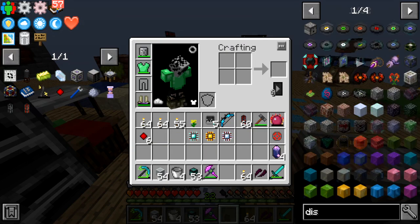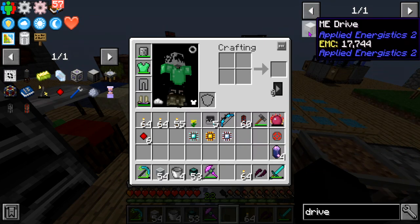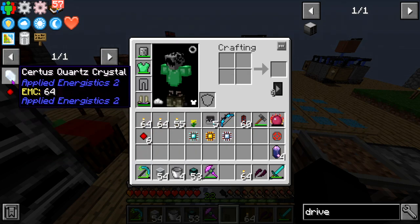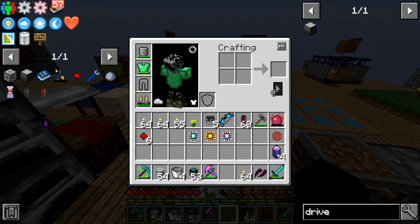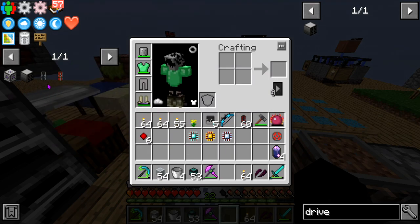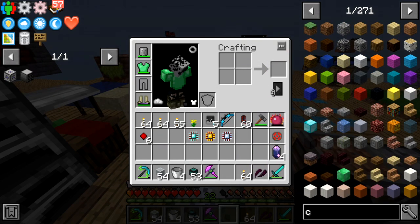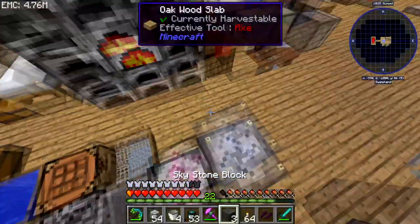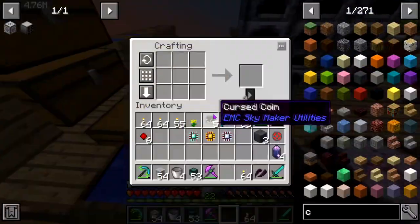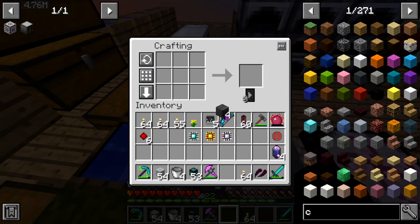Then maybe an ME Drive — we can probably get rid of like 50% of what we have here. We probably don't need half of this anymore. Throw that down and we'll get a controller going once we can. We can also start working towards a better EMC gen as well.